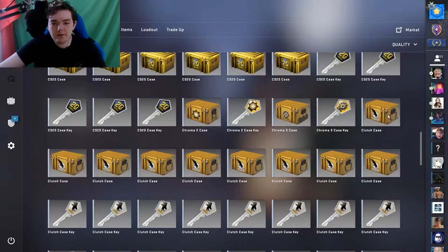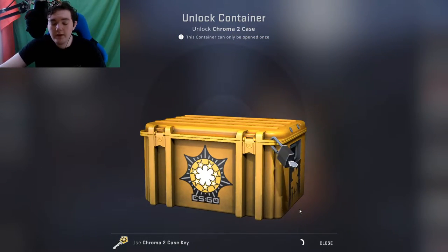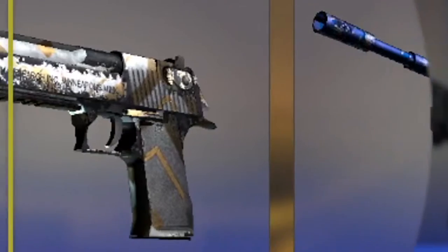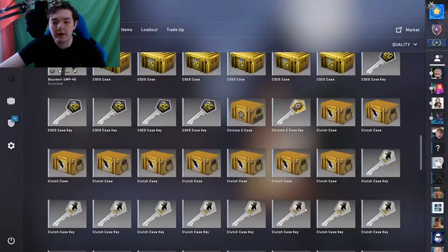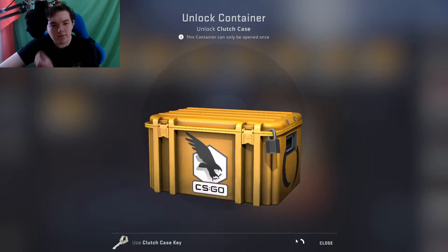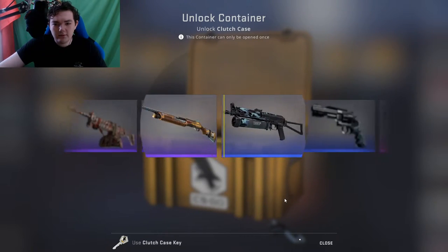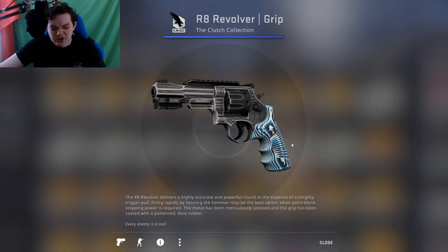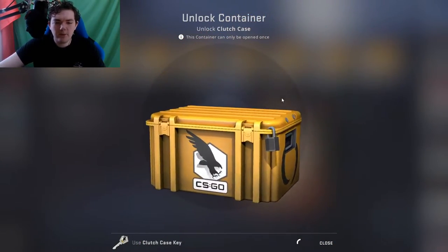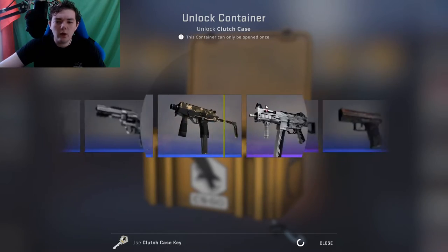I said I was gonna open Chroma 2 — give me the Bayonet Marble Fade I opened before, or anything besides a battle-scarred bronze. Let's open some Clutch cases and see if we get gloves. I'd probably sell them to get knives. I think I've only gotten one purple — only one purple.